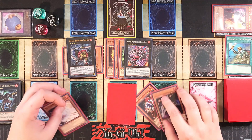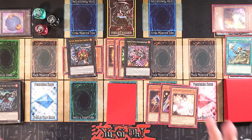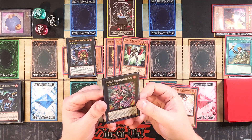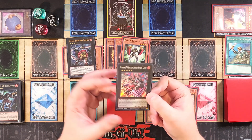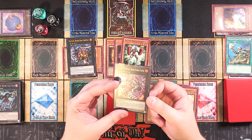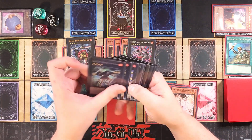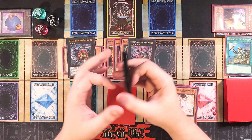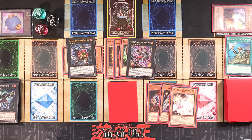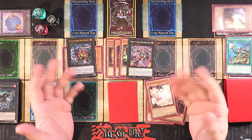This deck was consistent before with Headgear and Glass Jaw, but now it's really consistent with the new support. General Kaiser also gains attack for each material attached — up to 3200 on summon — and once per turn as a quick effect, you can detach two materials to negate a Special Summon and destroy that monster. It doesn't have the original C79 bonus effect here, but you do have Rank-Up Magic spells in the build.